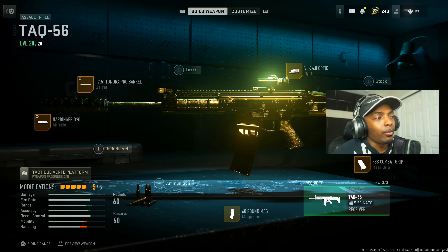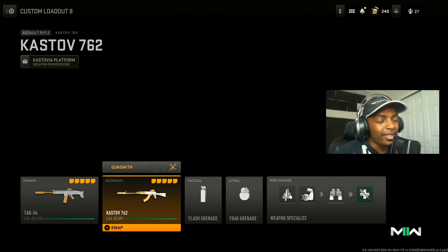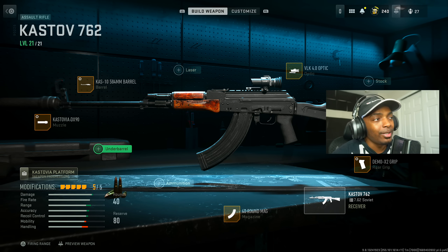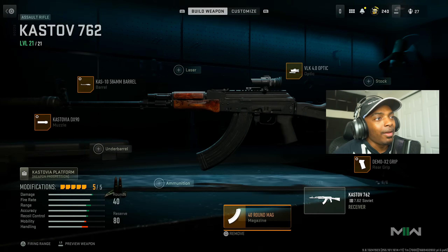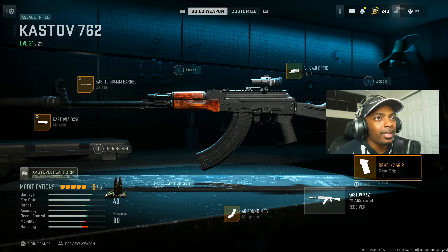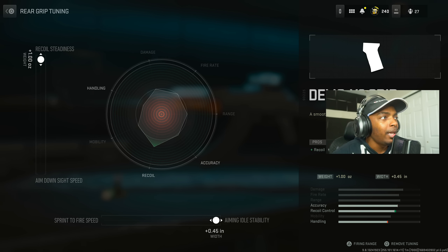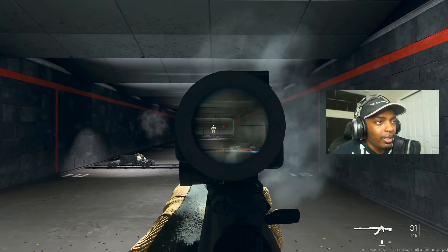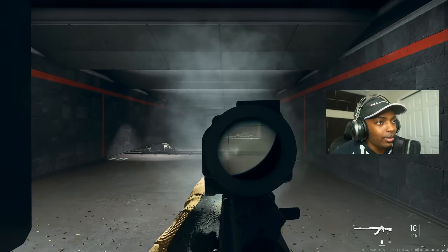The Kastov 762 is so amazing and a lot of people are still sleeping on it. I have the Kastovia DX90, maxed out bullet velocity and recoil smoothness, and the KAST-10 584mm barrel maxed out for damage range and recoil steadiness. I put on the VLK 4.0 optic, the Demo X2 Grip maxed out for aiming stability and recoil steadiness, and last but not least a 40-round mag. This gun does so much damage and the recoil is pretty easy to control.